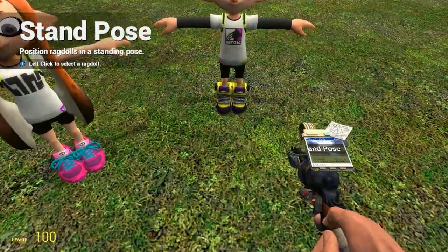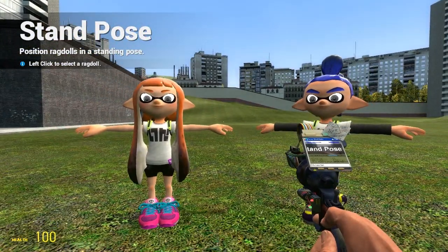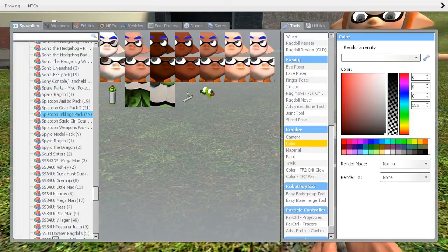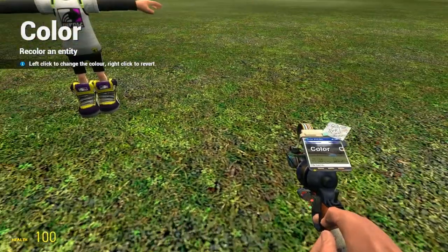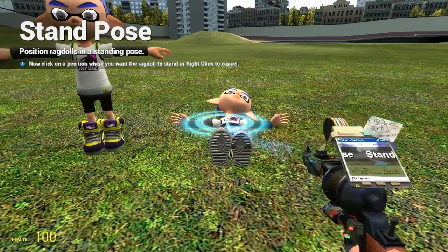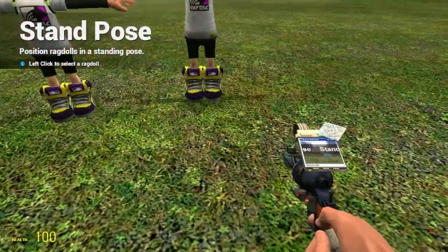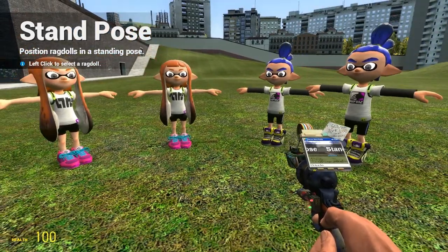Better position. Now the most common complaint that's being passed around Steam is: what in the ever living hell, how do you colour the inklings? I'm going to spawn two more for my purpose, and of course stand pose them on the spot. So now we have four inklings — two girls, two boys.